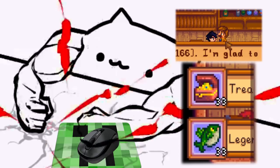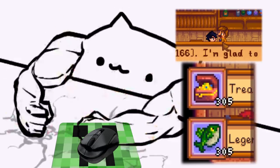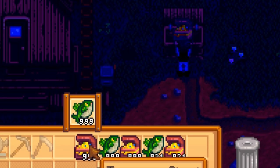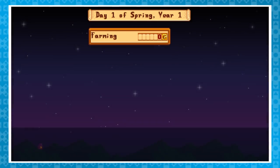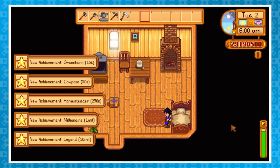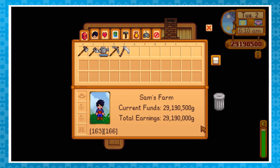I spammed left click for a carpal tunnel-inducing hour straight, as this game doesn't seem to work with auto-clicking programs — but hey, we wouldn't want to go cheating now, right? I went from 12pm to 12am in-game, and all said and done, I was able to deposit 2,919 Legend Fish and the same number of Treasure Chests, tallying up to a whopping 29 million gold just from day one alone. And something I'm just realizing now — the saloon is actually open till 2am, not midnight. So if you do this yourself, you could make that much more gold.